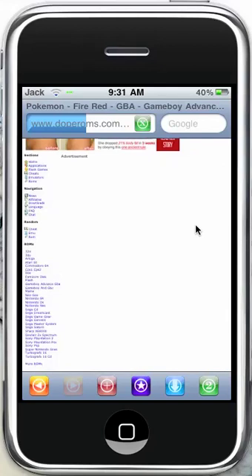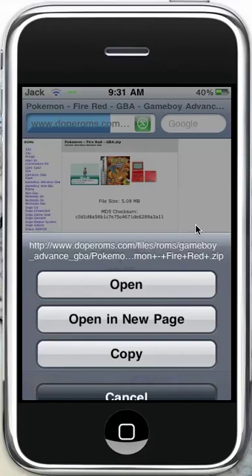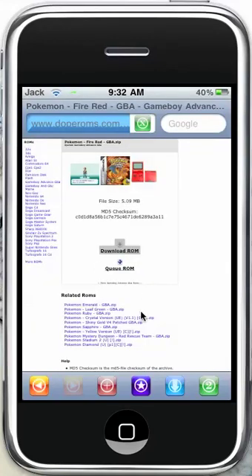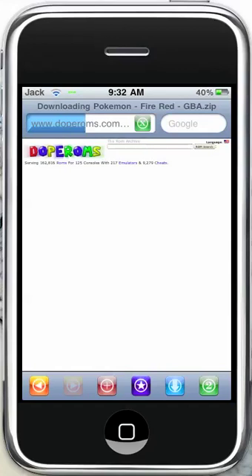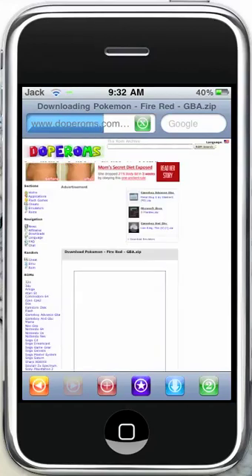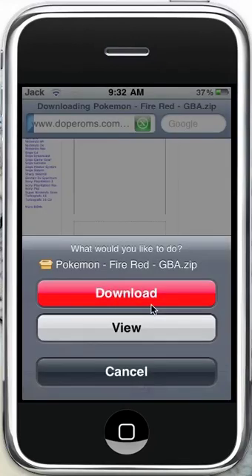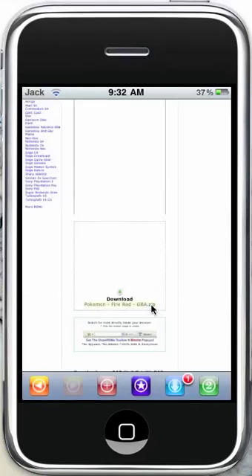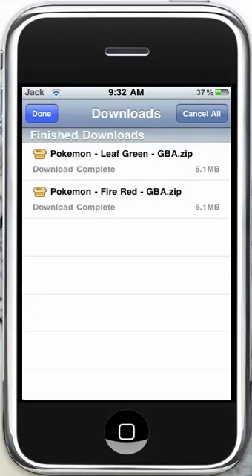You're going to click 'Download ROM' right there — just click download ROM. It'll bring it up, and then you're going to want to click that, click download, and you're going to want to wait for that to download. Once it's downloaded, you're going to want to close out of Safari.